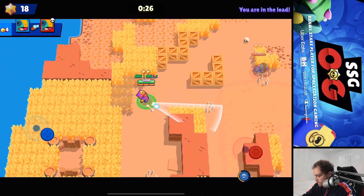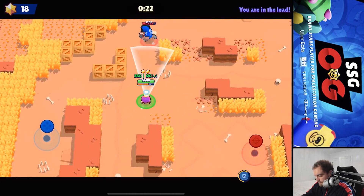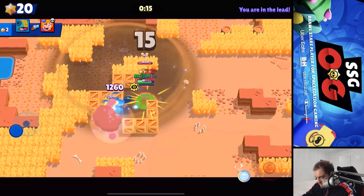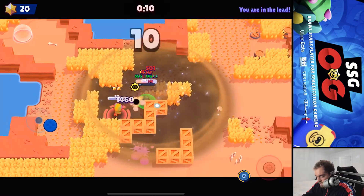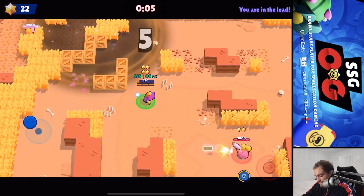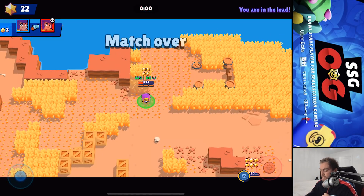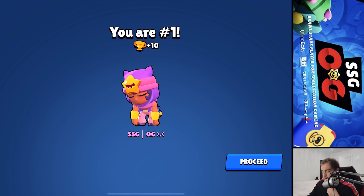I don't want to take on a Bull preferably, but looks like that's all I'm gonna get. He's just chasing us in our sandstorm - two HP, I'll take it. 22 stars, not bad. Alright, that's gonna do it for 500 Sandy. I definitely want to try her out in other modes - I played one game on Nuts and Bolts but it was such low cups it wasn't the real experience. She seemed like she'd be really good on Siege and probably Brawl Ball.